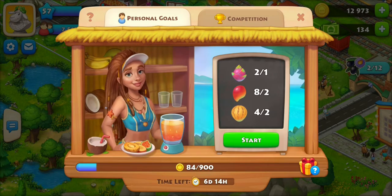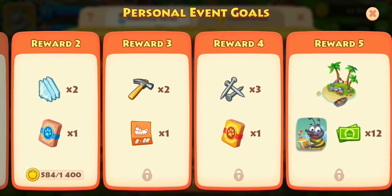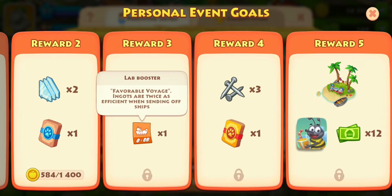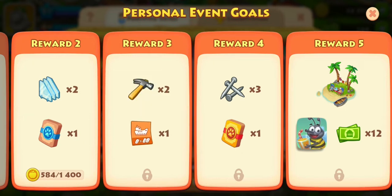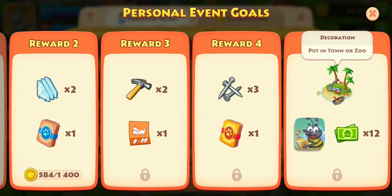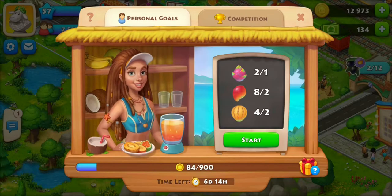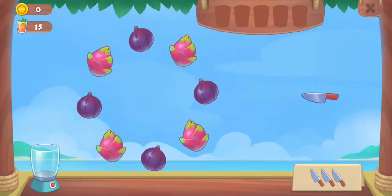We also have personal goals. Reward one gets you three town bucks, which also allows you to start in the event. Reward three gets you the lab booster — the Favorable Voyage one. I already have one of those. Reward four gives hammers, and reward five gives a really cool decoration, an avatar of a little bee drinking a smoothie, and 12 town cash.